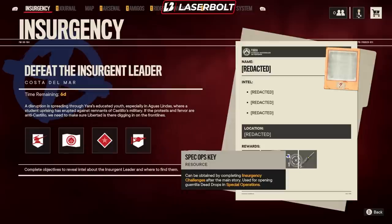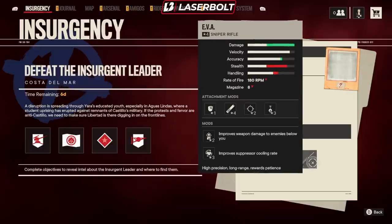The special ops key is usable to open up a secret chest that is found within the special operations, and I have guides on where the location of those chests are, so you guys are more than welcome to check it out. Now, this week's weapon is the EVA, and the EVA looks pretty good, not going to lie. Let's take a look at what we have.